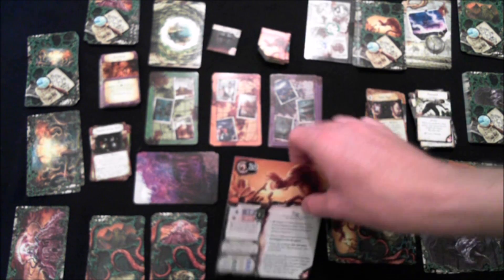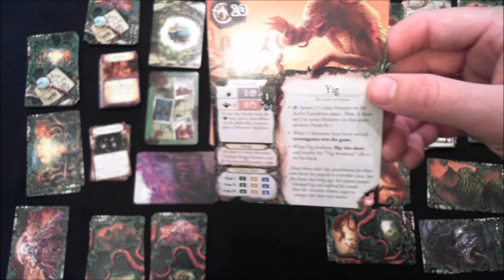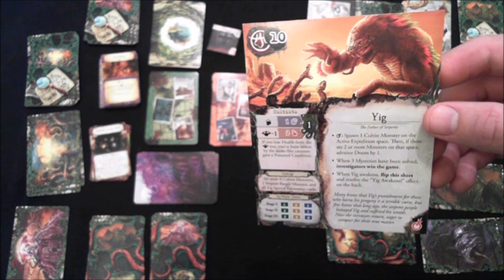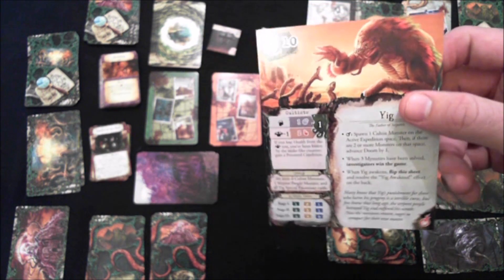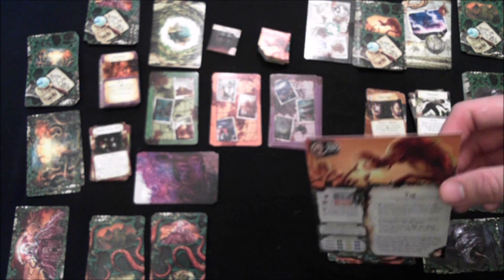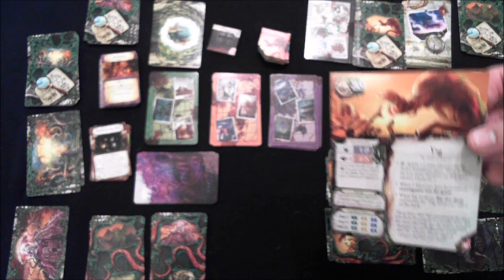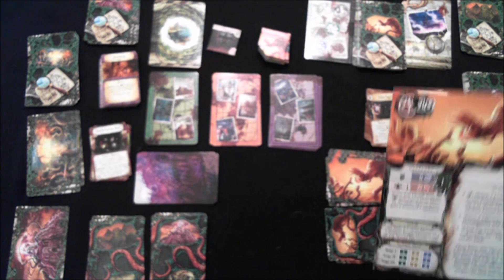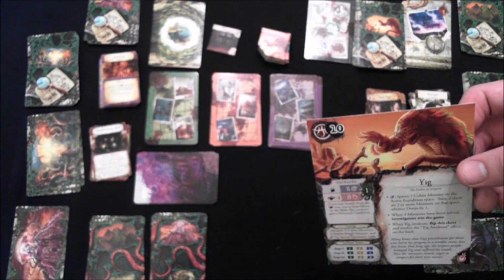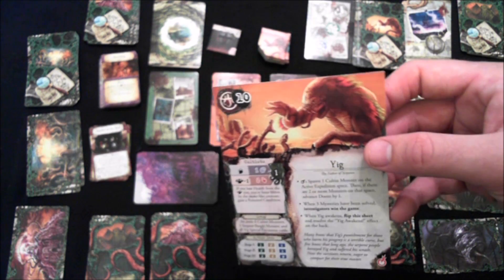The centerpiece of the expansion is the new Ancient One you have to fight: Yig, the serpent god. His sheet card is basically like all the others. I'll try to be careful about spoilers — one of the main complaints about the base game is the lack of variety, so if you don't want to know about the different stories and items, tune away now. Just know the expansion is basically more of the same.